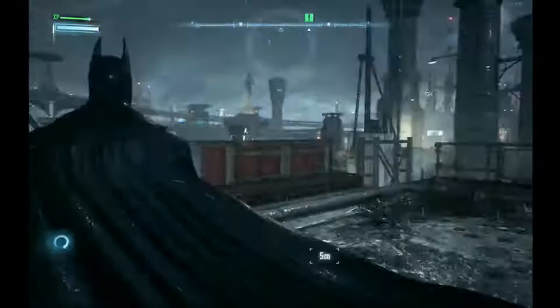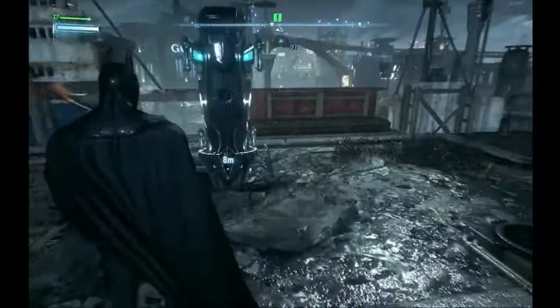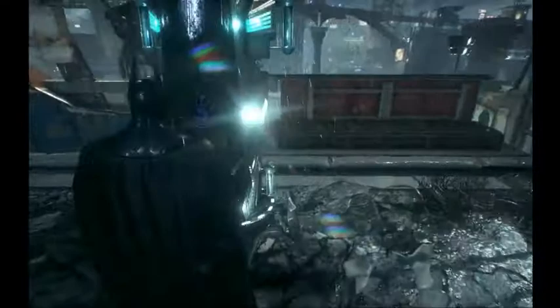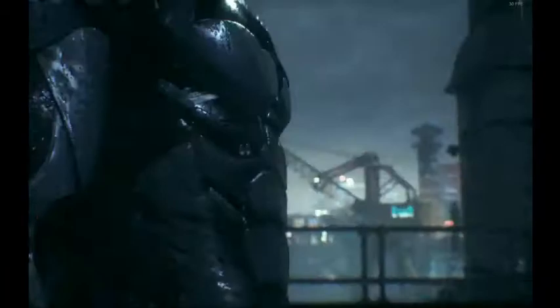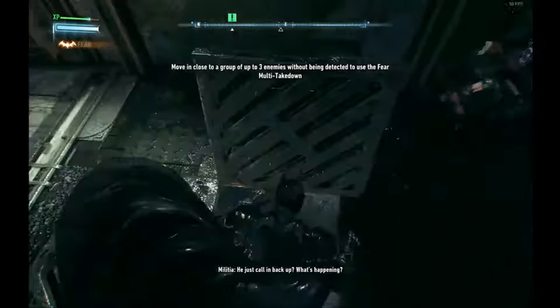Now we get the new Bat suit. What you can do is hold forward and run immediately after you get to that black fade out. Skip through the suit introduction. A little micro-movement is to run forward a little bit, then grapple and cancel it — ideally you roll to close to this grate where you do your first fear takedown.